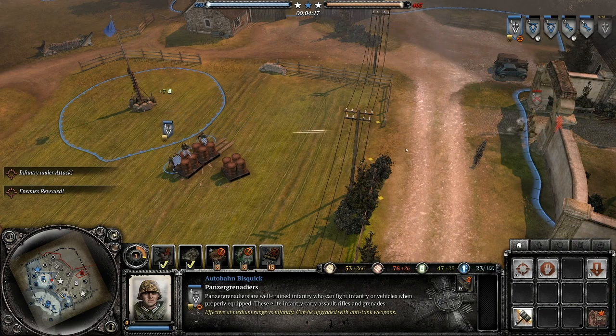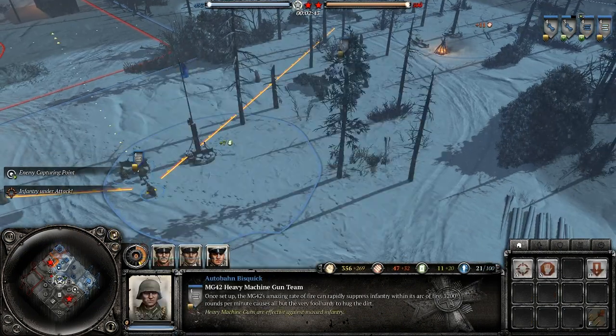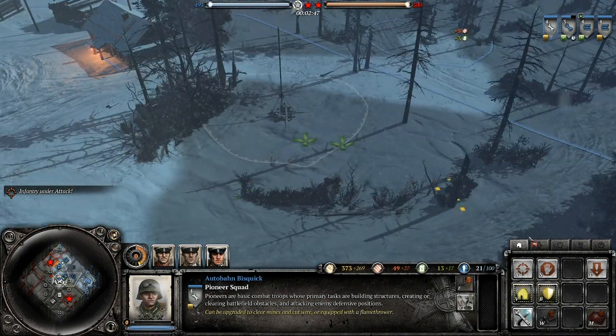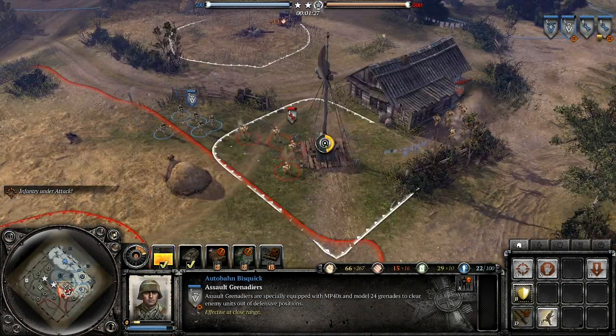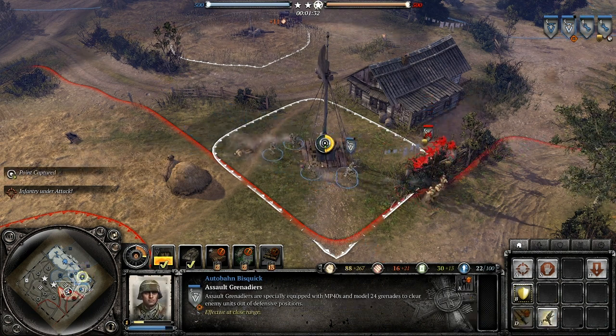Despite having some of the same units in this build, it isn't going to play very similarly to the Panzer Grenadier Stall. The P Grenadier Stall is based around careful playing, holding territory until you can apply pressure with your P Grenadier to try and claim a mid-game advantage. The Assault Grenadier Open is different in that you'll have a powerful CQC unit with the Assault Grenadier. In this build, you need to pressure the enemy early in order to claim advantage and snowball to a victory.